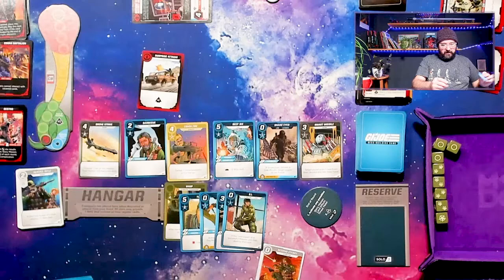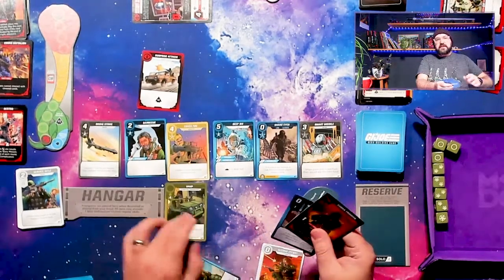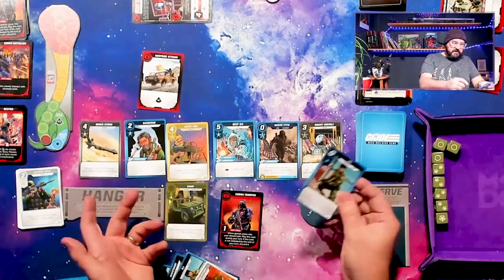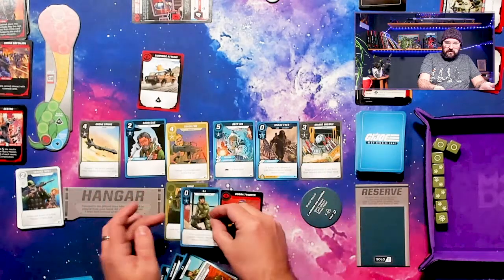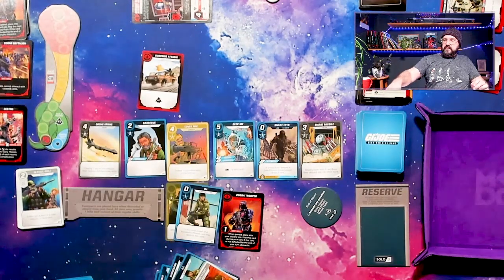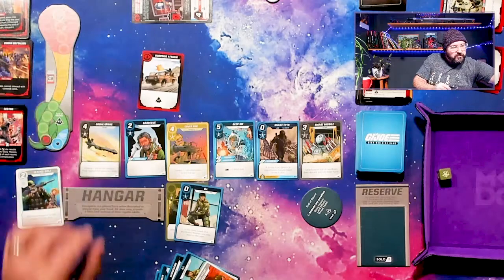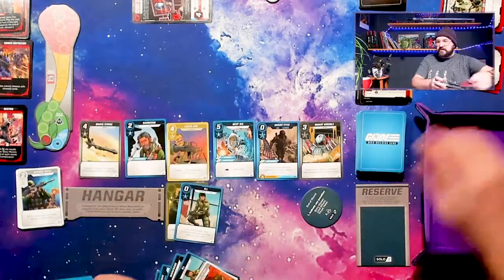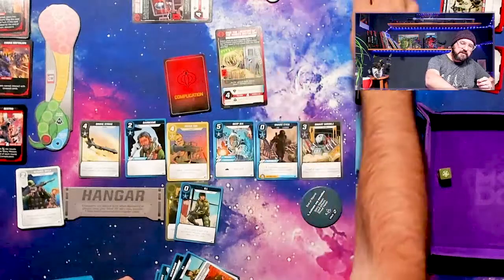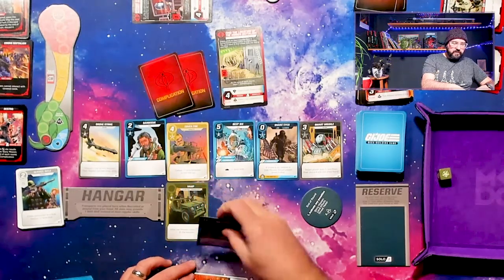My turn is over. These cards stay out for recruiting. This Cobra Trooper is here now — that's the card I drew. Just for fun, I'm going to try to take one Joe to attack the Cobra Trooper, maybe remove it from my deck. I'll roll one — got one hit, which is all I need to vanquish the Cobra Trooper. That complication's gone too.